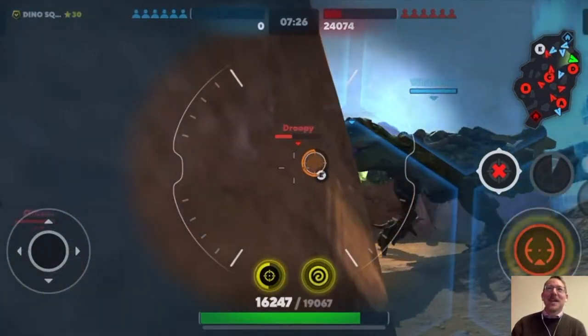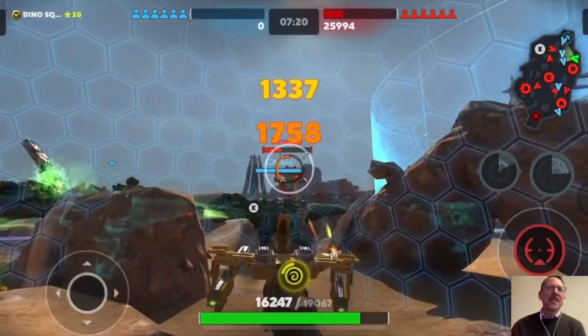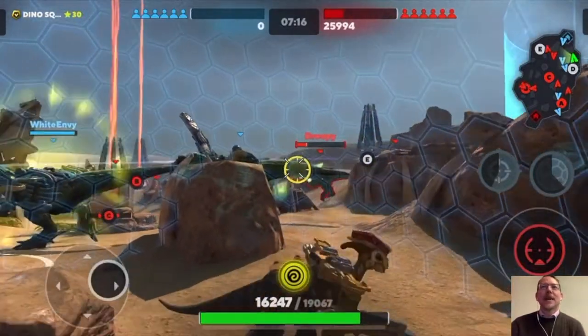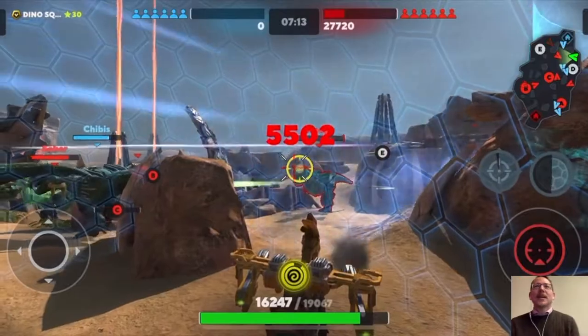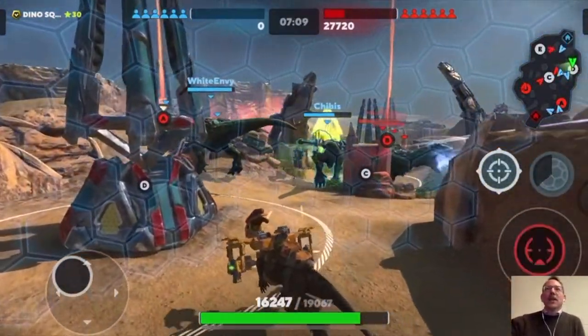This guy Droopy is mad at me because I was shooting him and now he's chasing me all over the place, so I need to find a new place to set up. I lost a little bit of health there, but look — he's stuck on that ledge. I'm going to keep hitting the weak point; that's where the catastrophic damage is. Got him — that's a monster times three.